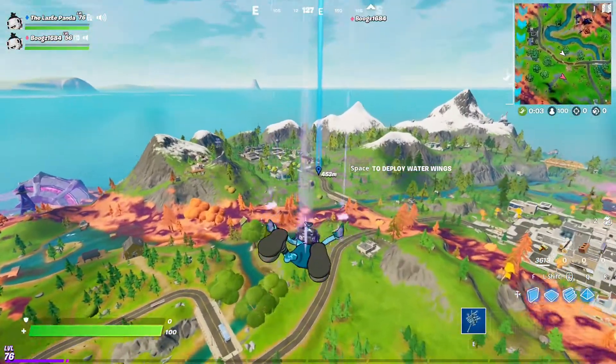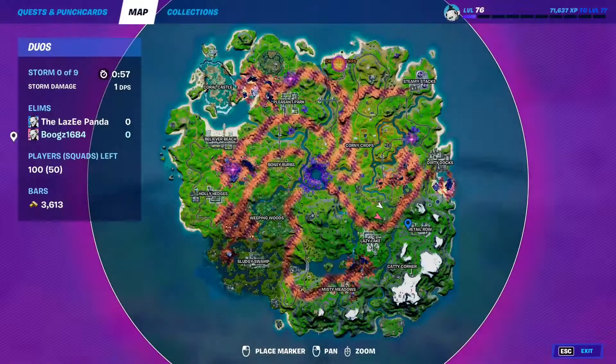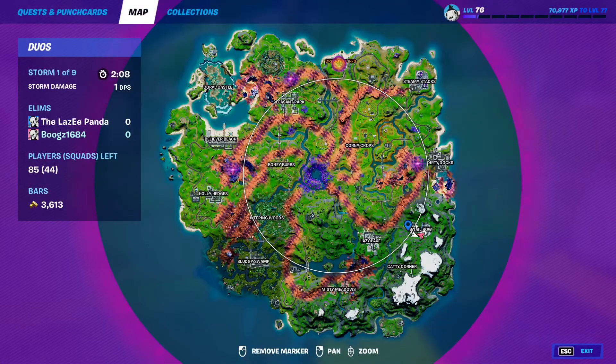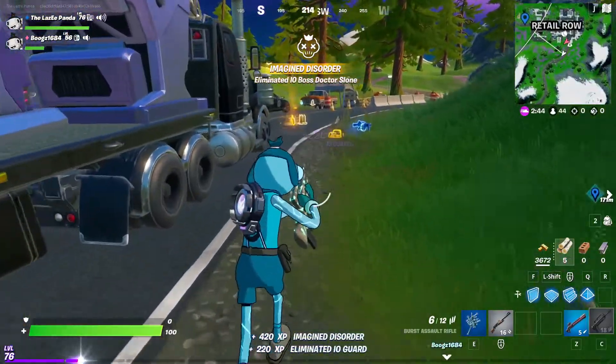Right now we're landing at Retail Row and this is the new location of Dr. Sloan. Pull it up on the map — right here, Retail Row. We've caught her up in this area and now this game she's right here. So it might be the road that she blocks, but this is where the new Dr. Sloan items are and Dr. Sloan herself to get the item.